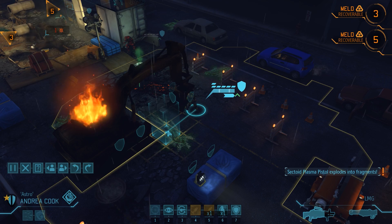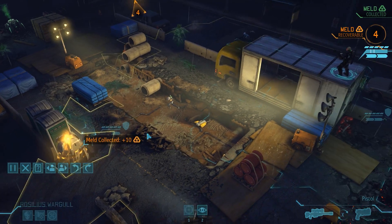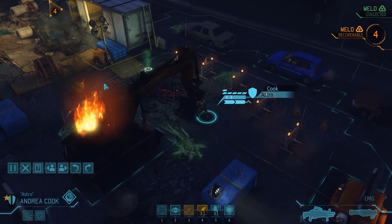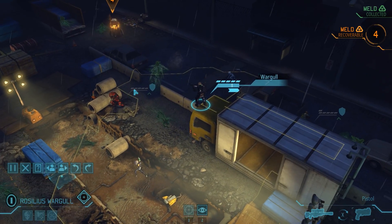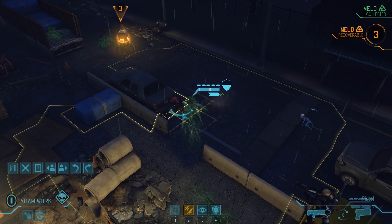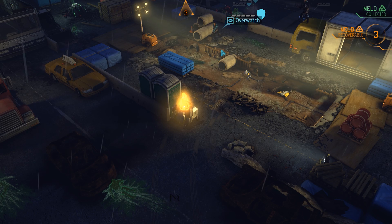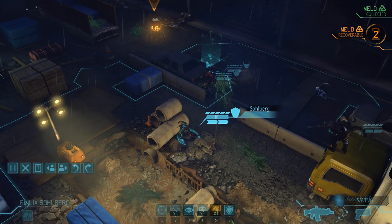Andrea reloads and we end the turn. No more aliens inside, so we use Emilia to grab the melt while sniper Wargall moves to the front of the truck for a better view. Things look quiet so we risk a small dash with Adam to get him into heavy cover and closer to the second melt container. Fully reloaded Andrea dashes into heavy cover while Emilia reloads her scout rifle and Roselius goes on overwatch. We inch a bit closer and since Adam doesn't spot anyone, we move up with Andrea and Emilia as well. On the aliens' turn we hear movement from the left but don't see anyone, so let's get the second melt now before more hostiles show up.